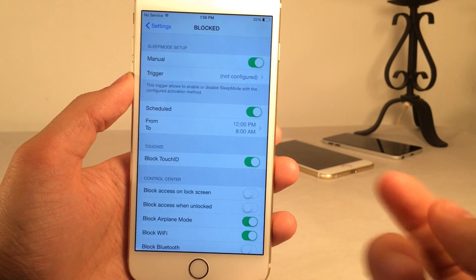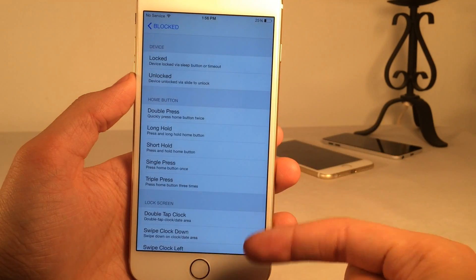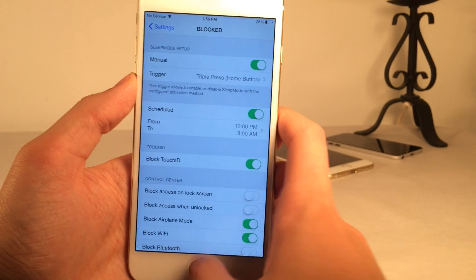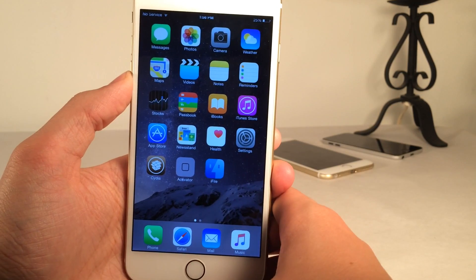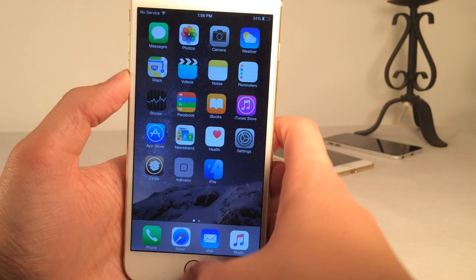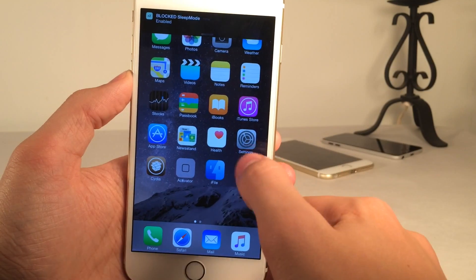Manually is using an Activator action — you just tap on trigger here, then you have the ability to use an Activator action. I'm going to use a triple press of the home button for the demonstration. Now whenever I triple press my home button, it basically enables or disables sleep mode — as you can see right there, it just disabled it, and if I do it again it will enable it.